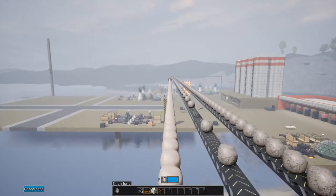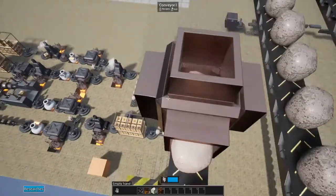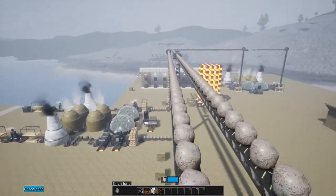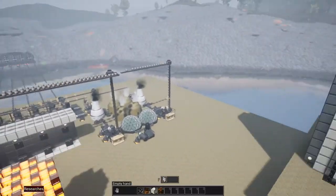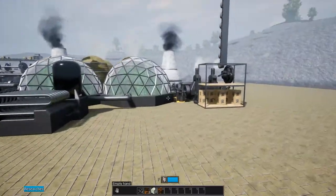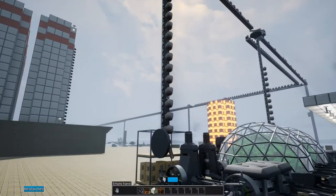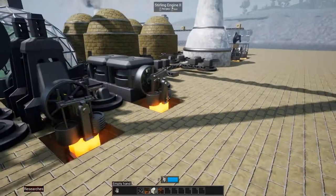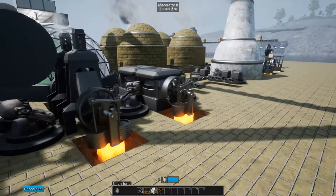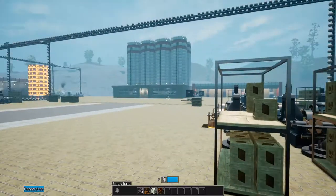I forgot to take those blocks out — keep falling off these things, it's not easy. So I've got everything made now to double up the steel production. I'm gonna work on this side here because I really want to get the reinforced concrete going. I've got the conveyors coming down this side this time, so it's basically me repeating everything here. I forgot the macerators, hammers, the sterling engines — we're gonna get some heat pipes going.